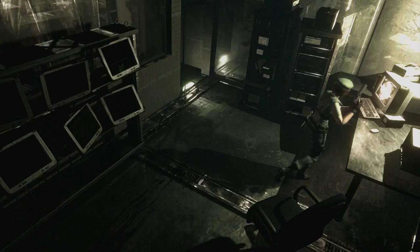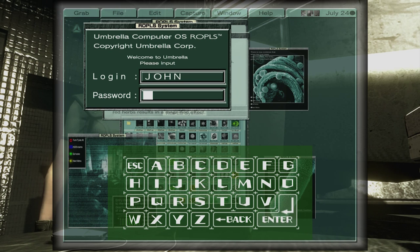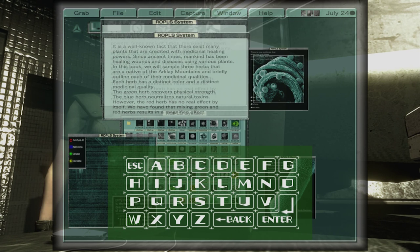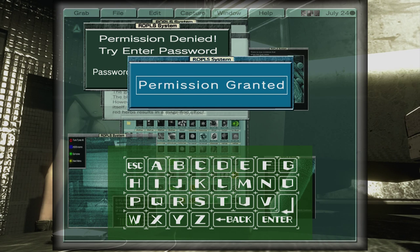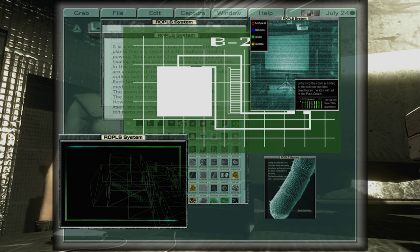If we come over here into this corner, we need to log in again. The login was John, and the password was Ada. What type of keyboard is this where the letters are in alphabetical order? Crazy. I think it was 2F that we couldn't unlock — let's try CELL as the password. Permission granted! Awesome. So B2F — that is upstairs now. We should be all done.